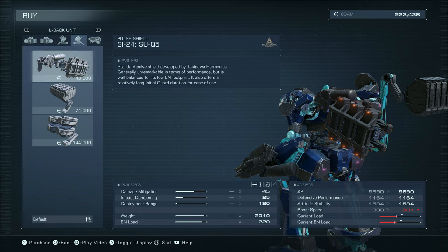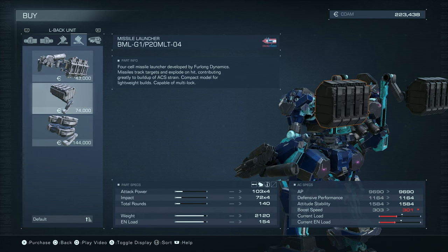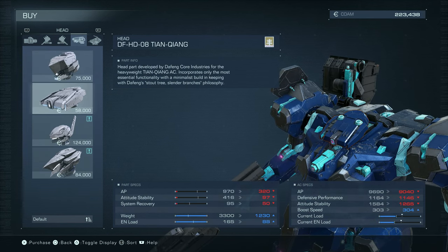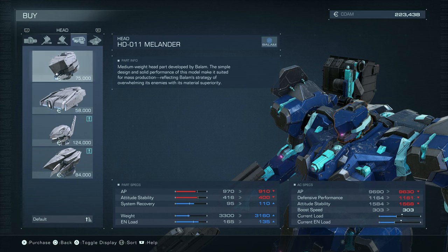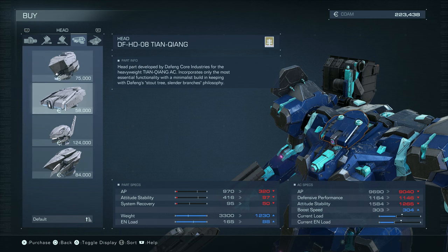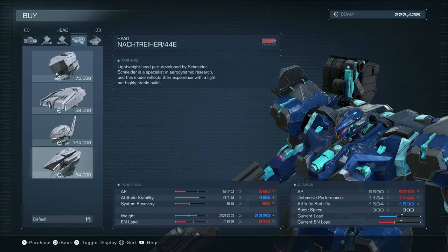Do I want a shield? I'm not sure yet. Double missile launchers would just kind of wipe me out. Different heads - in terms of hit points and defense, I seem to have the best one possible equipped at the moment. That's fine by me.